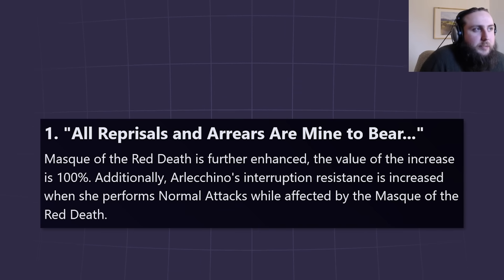It's a pretty sizable DPS increase and also gives resistance to interruption. If you're hesitating between C1 and her signature weapon, there are very few situations where I would recommend signature over C1 — only if you have basically no other decent polearms, you're playing without Bennett, and your team already has infinite interruption resistance through a shield, or you care about the drip.